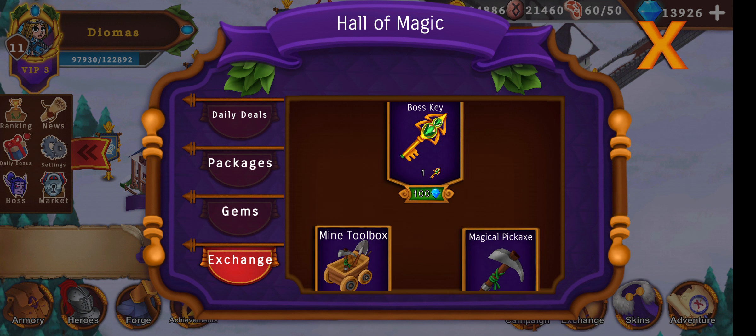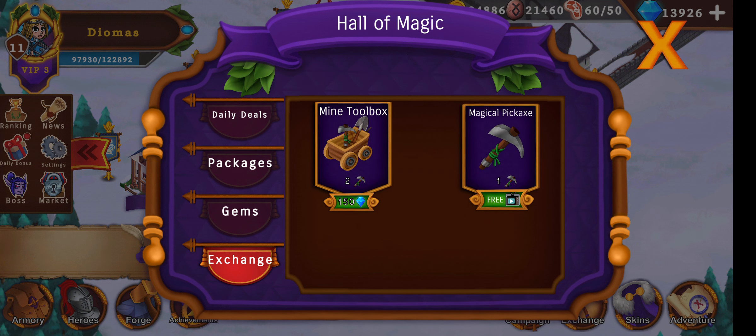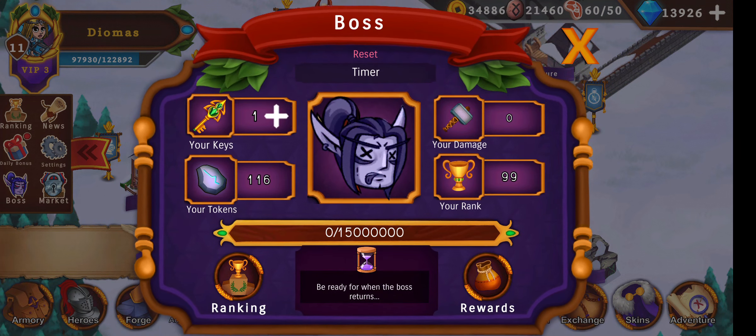You can also buy boss keys. Pick axe for going into the mine again. The boss will reset in 3 hours. If you have zero keys, then after 24 hours with zero keys you get one key airdrop for free. Always use your key in a boss fight.